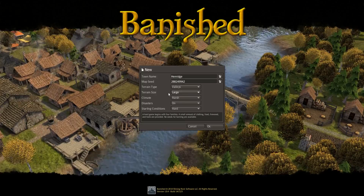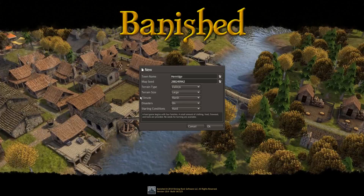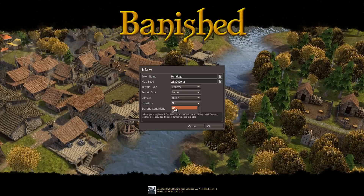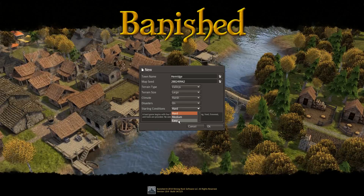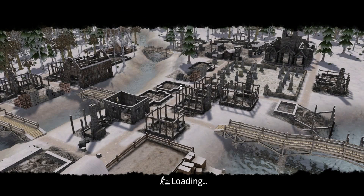Terrain size is Large — again, more room to expand. I like to have Valleys and Large because I don't like to have my population limited. Climate is Harsh — you can have Mild, Fair, or Harsh. Harsh just means the winters are going to be a lot colder. Disasters On means we can have tornadoes, fires, pests, and lots of disease. Starting conditions is Easy, Medium, or Hard. On Easy you get a storage barn, stockpiles, and things like that. On Hard you get a cart — a tiny little cart. We're going to push OK.